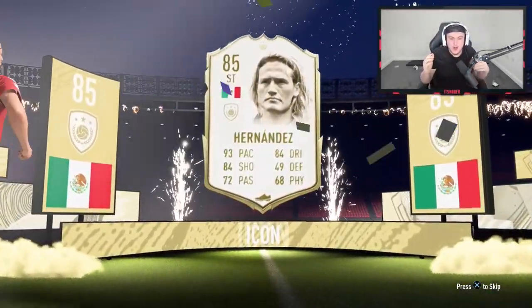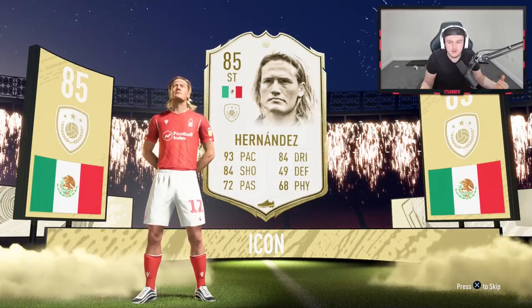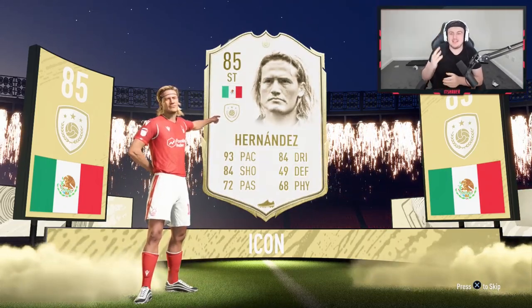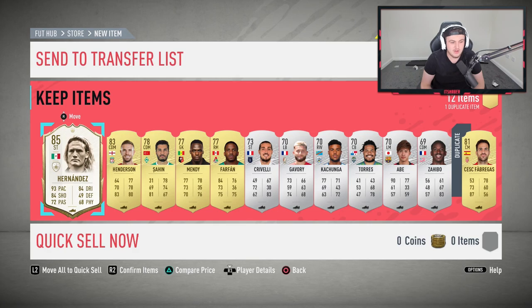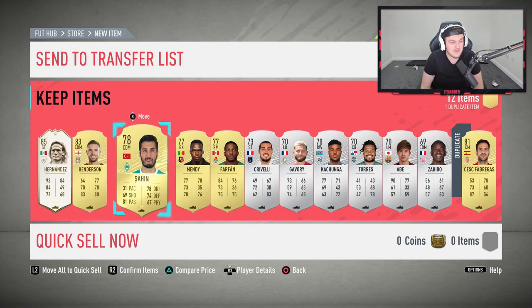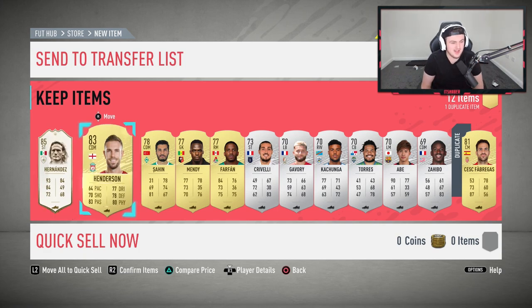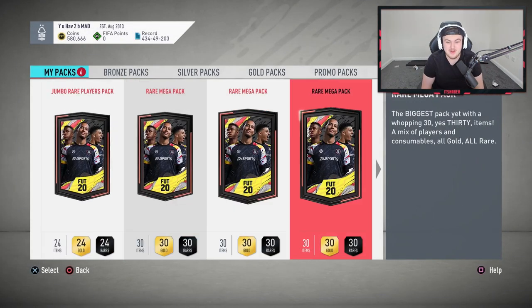ICON! Let's go! I thought that looked white — oh my god! Finally, I've packed an Icon this year! It's taken like three months since the game came out. We've finally got one! I'm over the moon! I just had a weird feeling — as soon as you see it, it just looked whiter than usual. That's untradeable but that is a good one to get. It looks usable. Sam is going to be over the moon with that. That is a sick card!